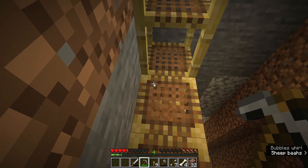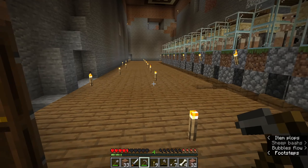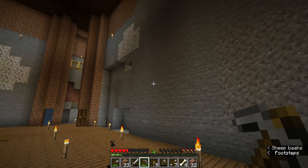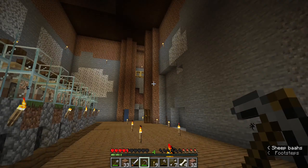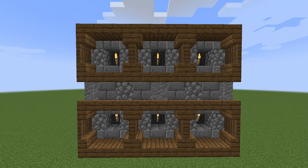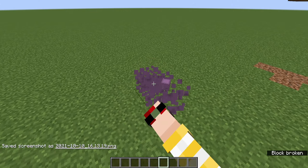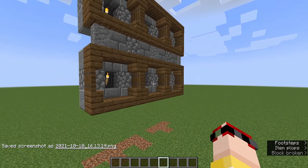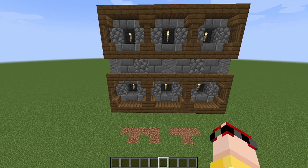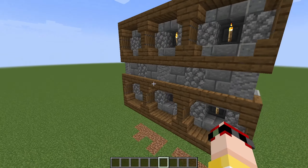I am thinking of putting cobblestone — replace all the grass and dirt with cobblestone except for this line going all the way down there. We are back. I've changed it all to cobblestone except for this road.